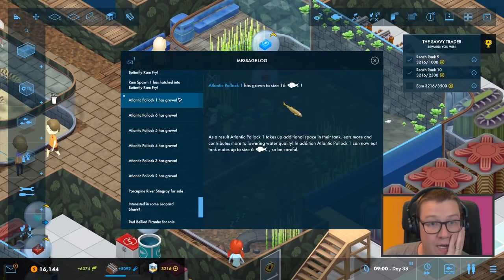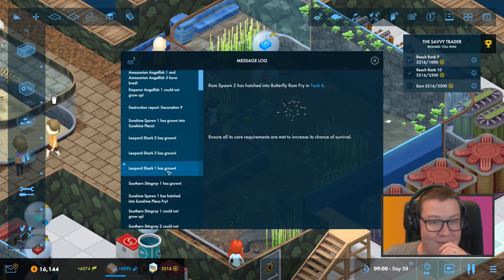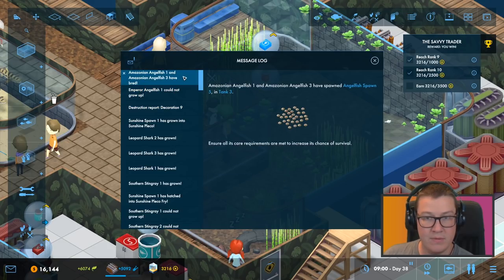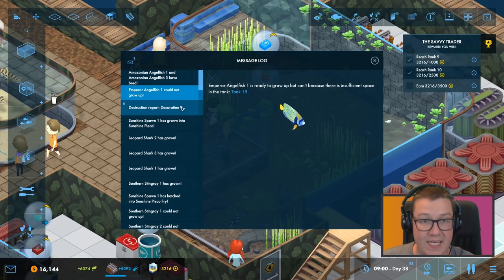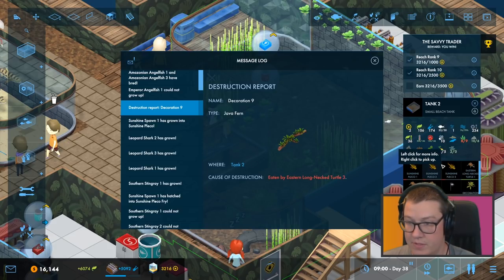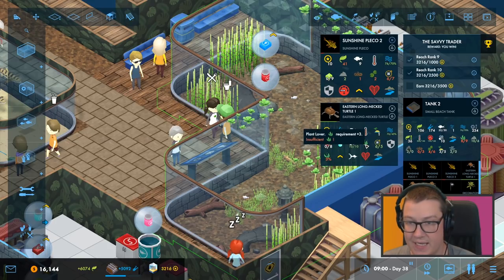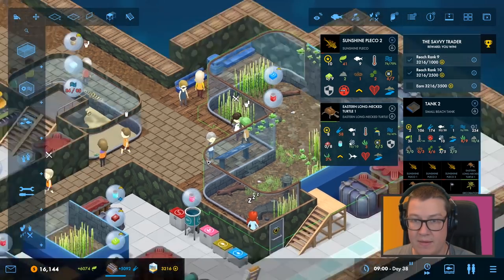Pollock growing — he's fine. Butterfly Ram. No, I've done it again — old messages. Leopard sharks are growing, that makes more sense. Sunshine Pleco. Something got destructed. I'm pretty sure they can grow up because there's no space issue. Tank two — Sunshine Plecos, why are you not happy? Oh, the turtle has eaten the bogwood. So where's the plant eater thing?